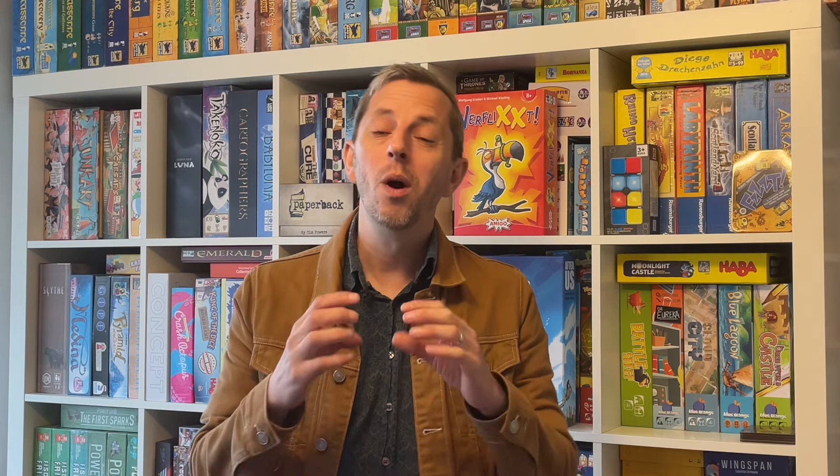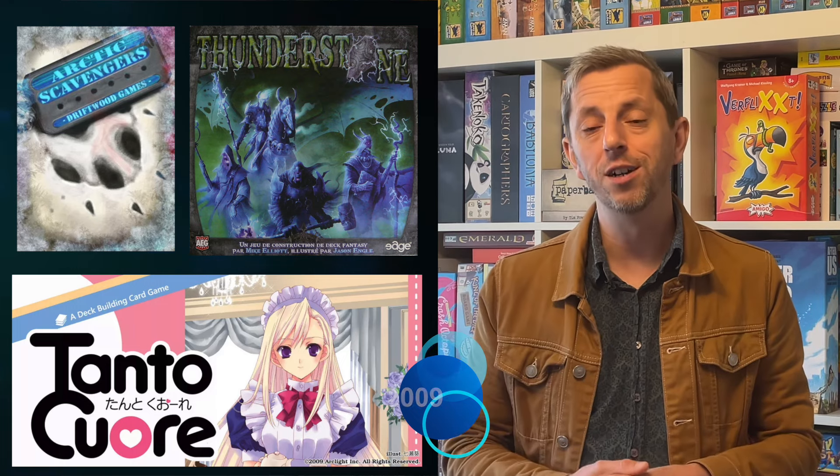Other game makers were quick to spot the enormous potential of Vaccarino's invention. New deck builders emerged just a few months after Dominion. Arctic Scavengers, Thunderstone, and Tantokuori were among the first, all closely imitating Dominion's system.